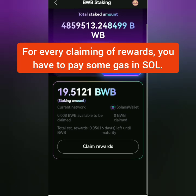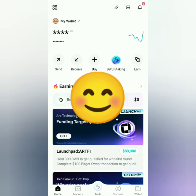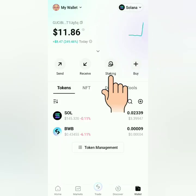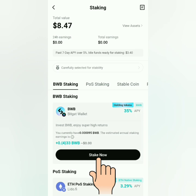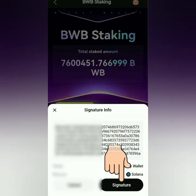It's still early to claim the reward, so I will wait until my staking has matured. Several days later — okay, now let's claim the staking rewards. Go to your wallet, it should be under the Solana network. Click Staking, click Stake Now under BWB Staking, then connect wallet, sign and verify.